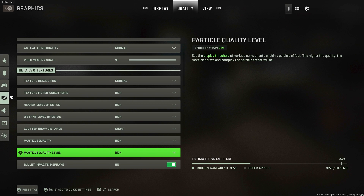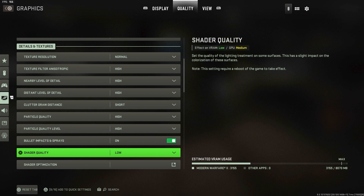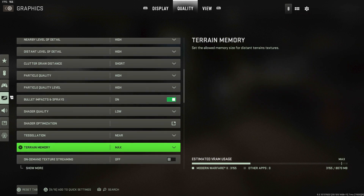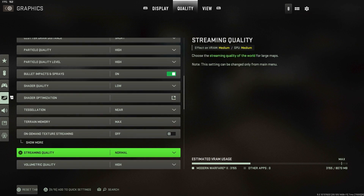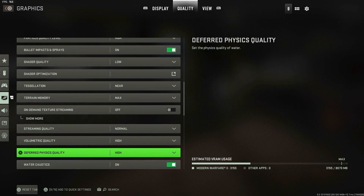Particle quality level I have at High as well. Bullet impacts and sprays — this one doesn't matter, your choice. Shader quality I keep Low for better FPS. Tessellation set to Near. Terrain memory set to Max — the more memory it uses, the less stuttering you get, so it's actually better. Streaming quality Normal. Volumetric quality I have at High — it's just a little better lighting and I don't think it makes too big a difference. Deferred physics quality I also have at High.